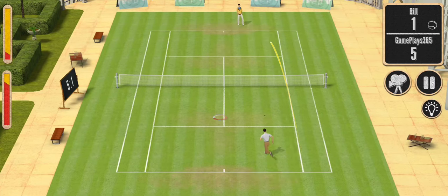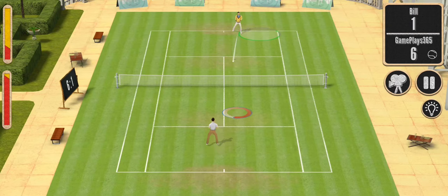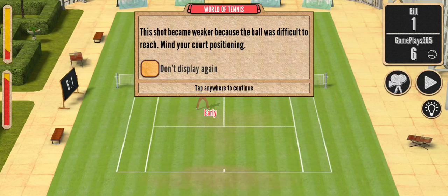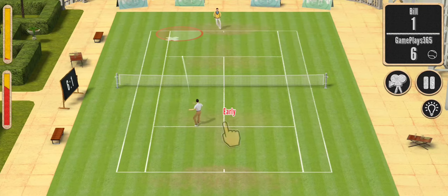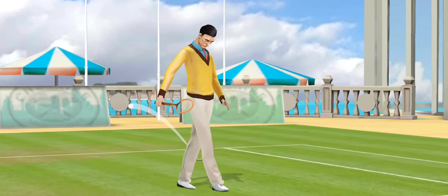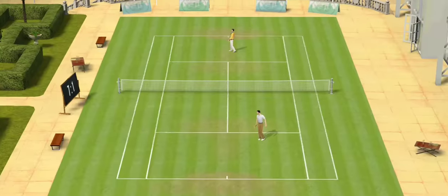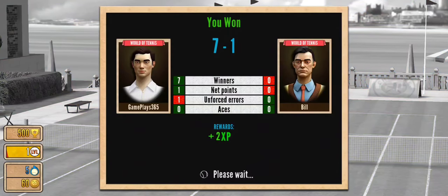Let's chip and rush. Match point! This shot became weaker because the ball was difficult to reach — mind your core positioning. Looks like serving volley can be useful in this game.